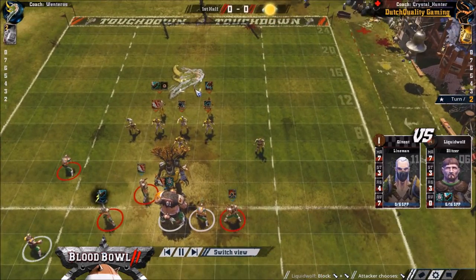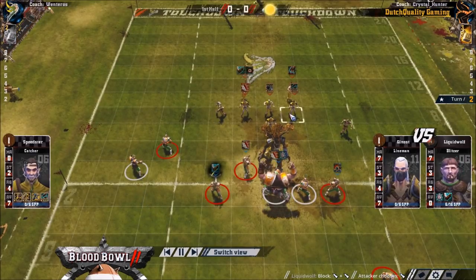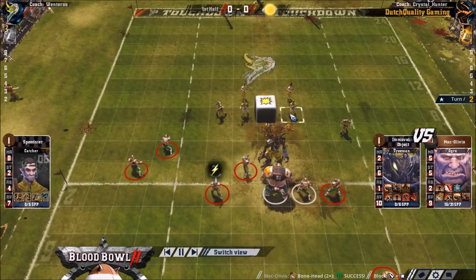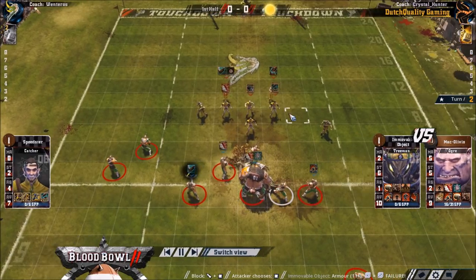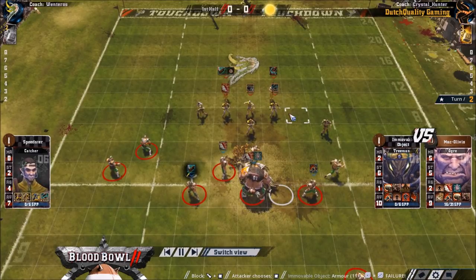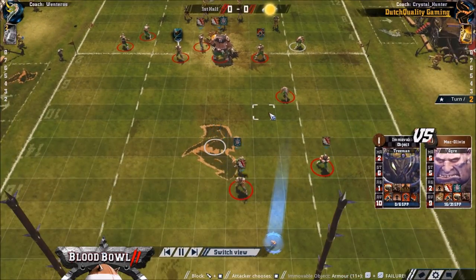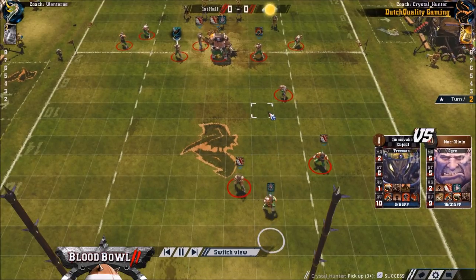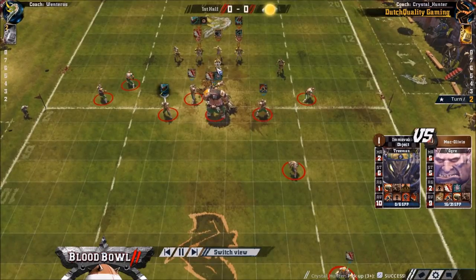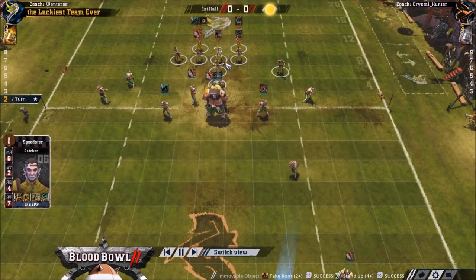His skills after the first round: he took a guard with a double. Then for this match he's taken a Sure Hands catcher. He said it's because if he wants to recover the ball in a tackle zone he's got a free re-roll. But to me that's win-more — I really don't like the Sure Hands catcher.